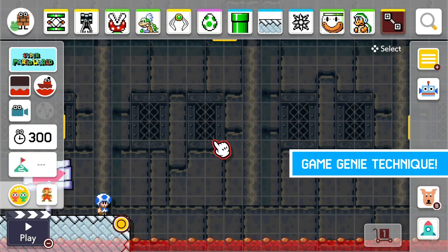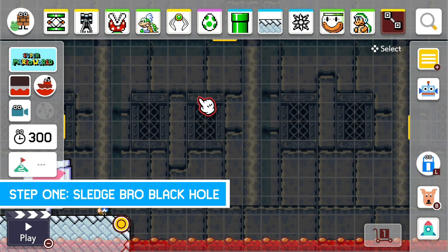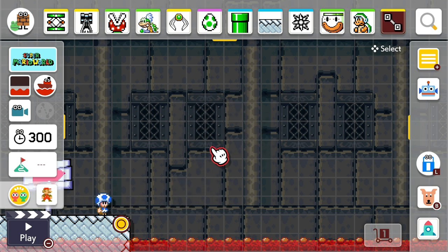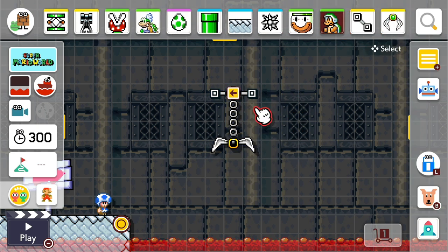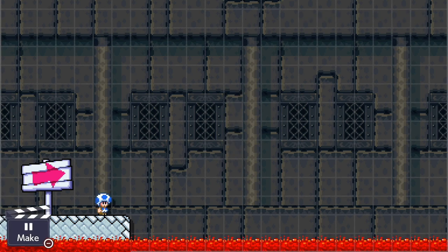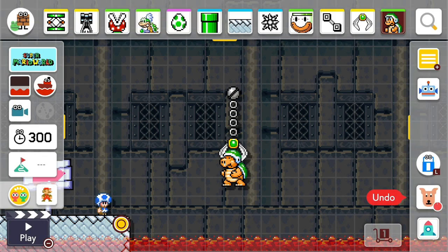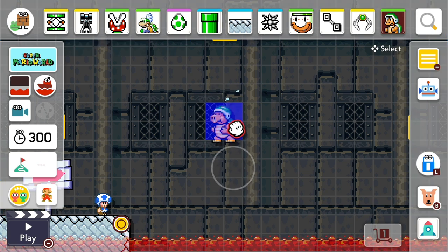Today we're going to go over what people call the game genie technique. In order to do this, first we have to create a black hole. To create a black hole, you put a track down, put a claw in the track, put a hammer bro down, undraw the track, make the hammer bro big, start, stop, undo two times, and now we have our sledge bro black hole.